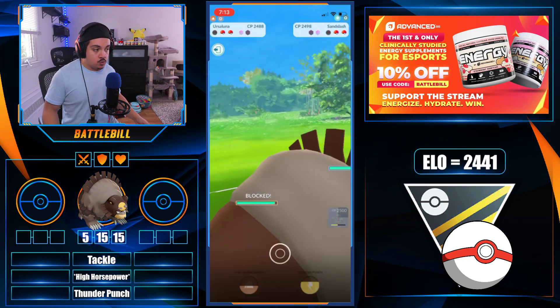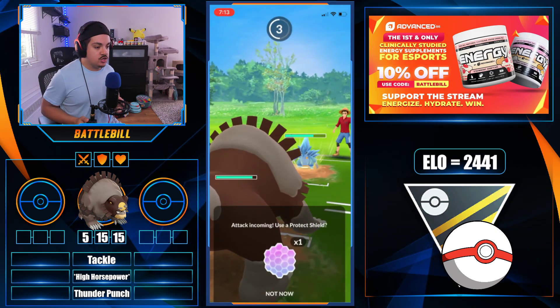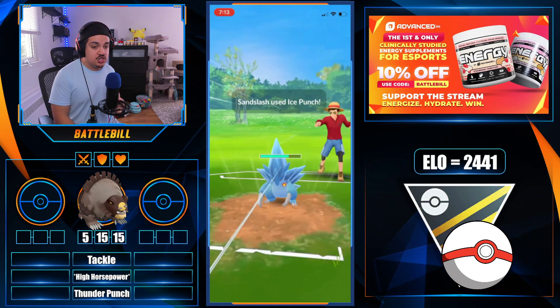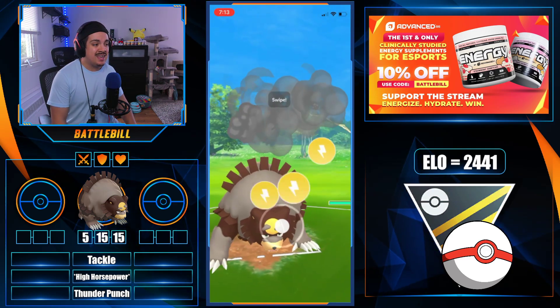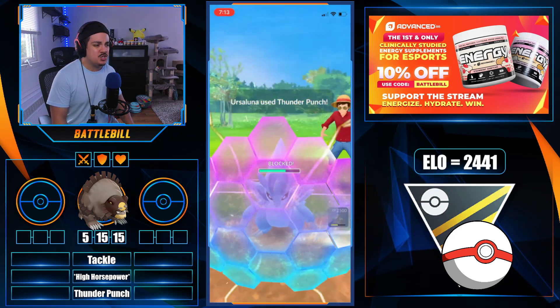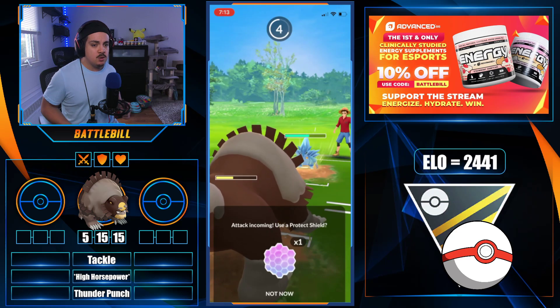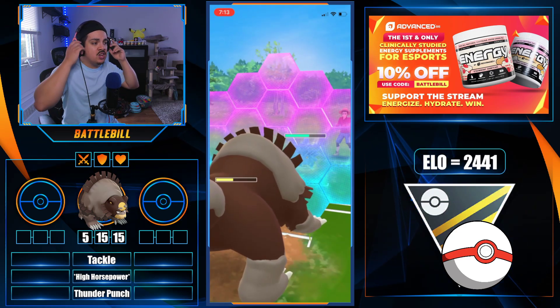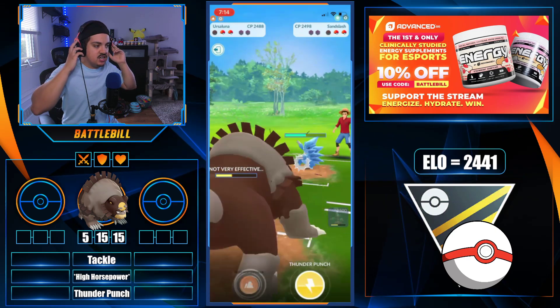The question we have to answer is: is it still usable with Tackle? We're going to find out through SmudgyB's battles submitted to the channel. The rest of the moveset Ursaluna is running is another charge move of Thunder Punch. It also gets Fire Punch and one other move, neither of which you want to run — you definitely want High Horsepower and Thunder Punch for maximum success in GO Battle League.